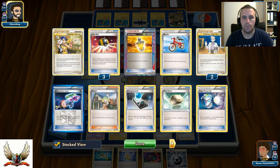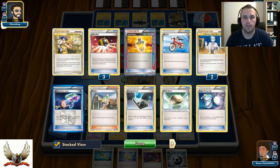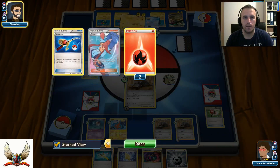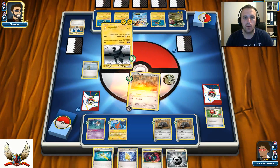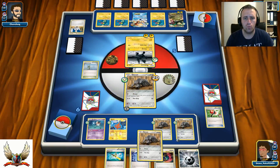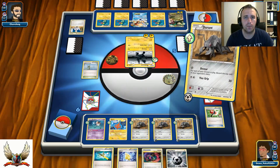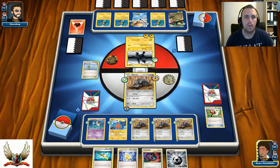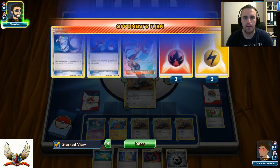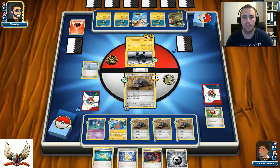I top deck another Durant, bringing my Devour total to 4 cards — he's going down to 15 cards in his deck. I can see more Fire Energies being discarded, which is definitely huge. He's now at 14-15 cards. I have Revive ready in my hand. He needs to take about 5 more prizes, and I think that's probably not going to happen today.